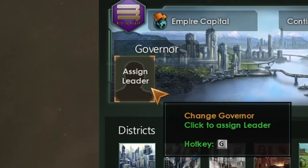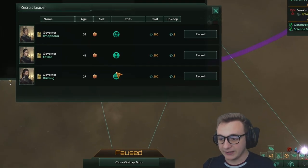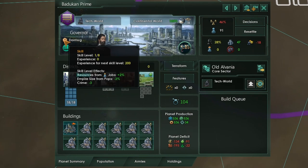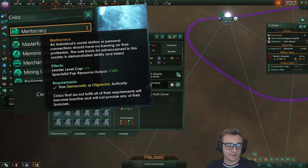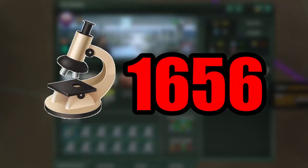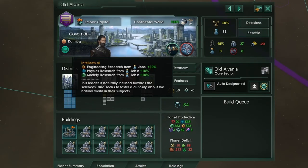The first thing we're going to do is recruit a governor. The obvious choice is the intellectual governor, which gives 10% more research from jobs - but that's not all a governor does. Governors also increase resources from jobs, reduce crime, and reduce empire size from pops at every skill level, and we can get up to eight skill levels by default. The caps can be increased through civics or traits, but for now we're just going to stay at base level. After adding a level one intellectual leader, we've gone from 1,656 to 1,749 science.